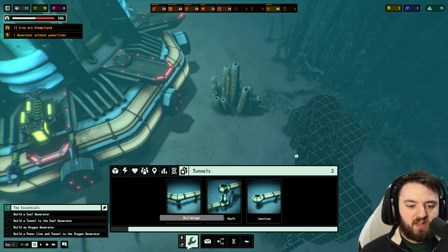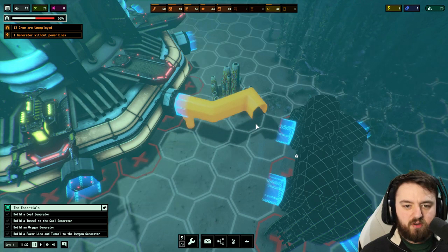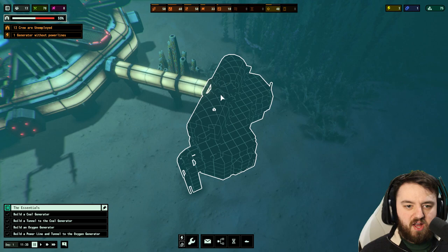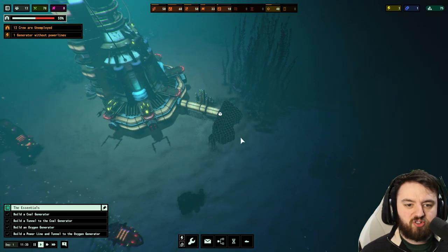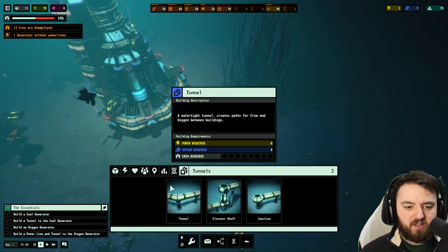Now we need to place a tunnel over to it. There's a quick key right beside the buildings key. For the tunnel, we just need the standard one — left click, and bam, there we go. So we've connected our coal generator up, and our construction subs will carry out the building.